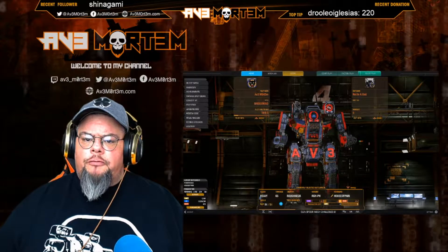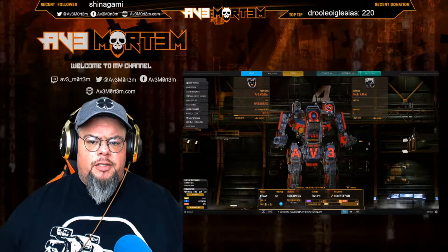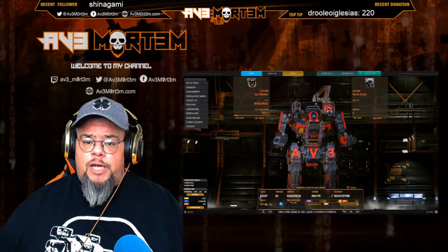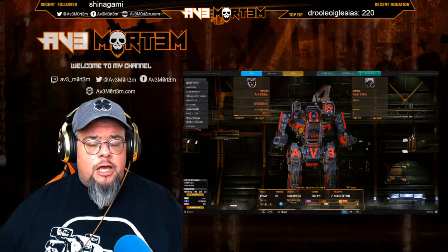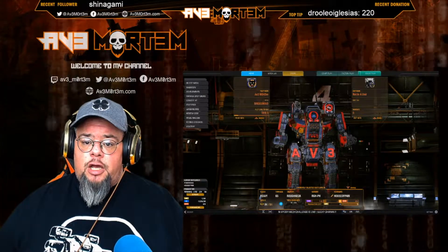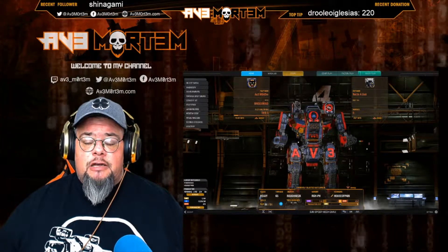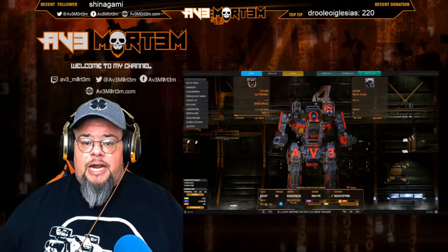What's going on, mech warriors — all you freeborn scum and vat rats out there. I have a Mortem here and I'm coming at you with a special build. In the most recent patch, everyone who played in December 2017 was awarded two hero mechs: the yet-to-be-released Sunspider Vanguard, and the already-released Roughneck Powerhouse. Today I want to bring you this build on the Roughneck Powerhouse, because I think this is by far the most unanticipated jewel in recent mech releases.